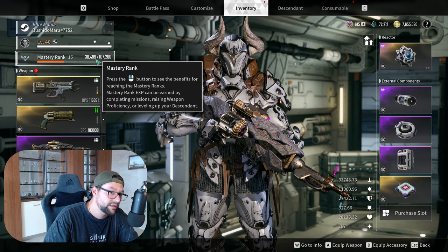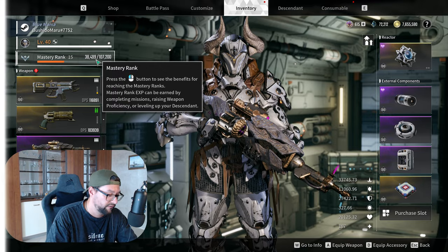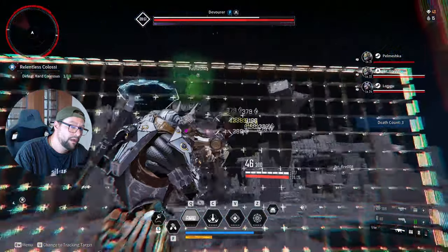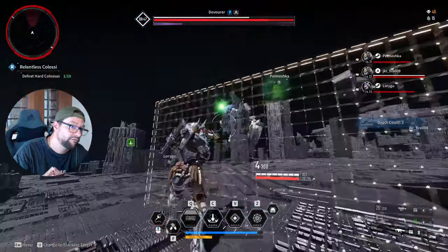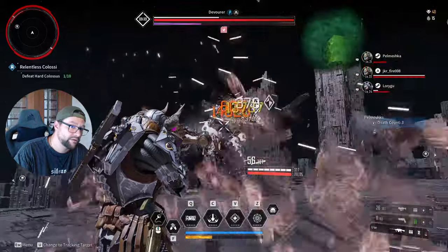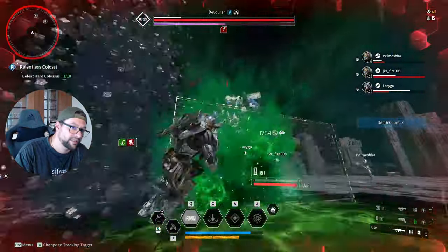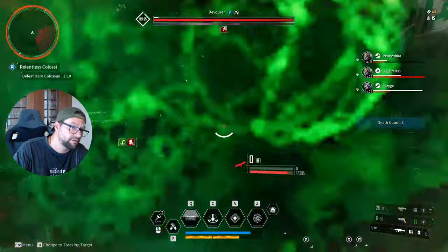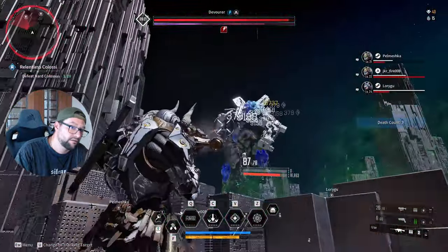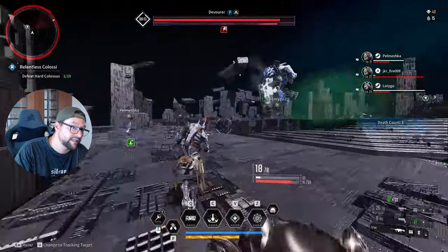I really like him because he's really super tanky, and in most fights — most boss fights — you can survive. He's really great for boss fights, which is one of the first challenges you get into in the game, clearing out missions, grinding materials and stuff like that. For that you have characters like Bunny and other Descenders you could use, but Ajax is particularly very good for boss fights and team fights, and I highly recommend you have him in your kit.